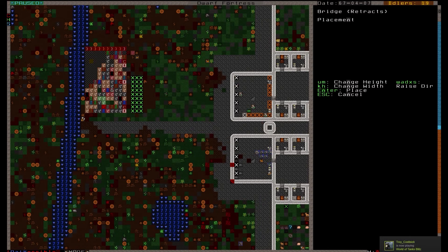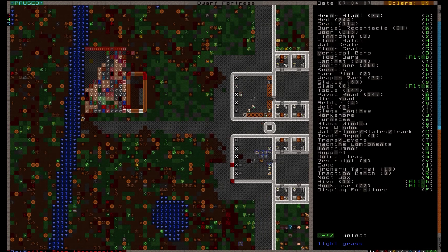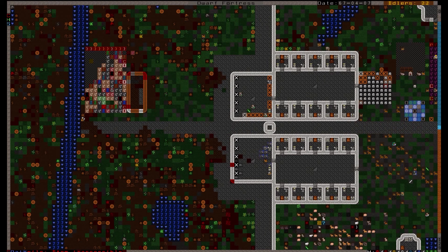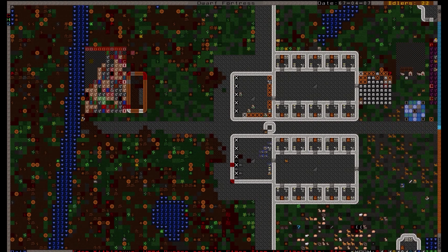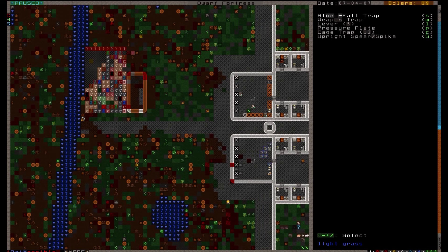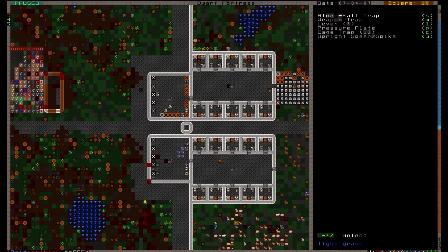Let's start building the Atom Smasher by building a bridge using B and then G. Using the WASD keys, we can set the bridge to raise or retract. I'm going to set mine to raise up to the right by pressing A. I can change the size of the bridge by using the U, K, H, and M keys. Now that the bridge is being built, I'll connect the bridge to a lever using mechanisms. Hit B and then capital T to find the trap mechanics and hit L for lever. I'll place that lever safely away from the blast zone so I don't lose any dwarves in the process.